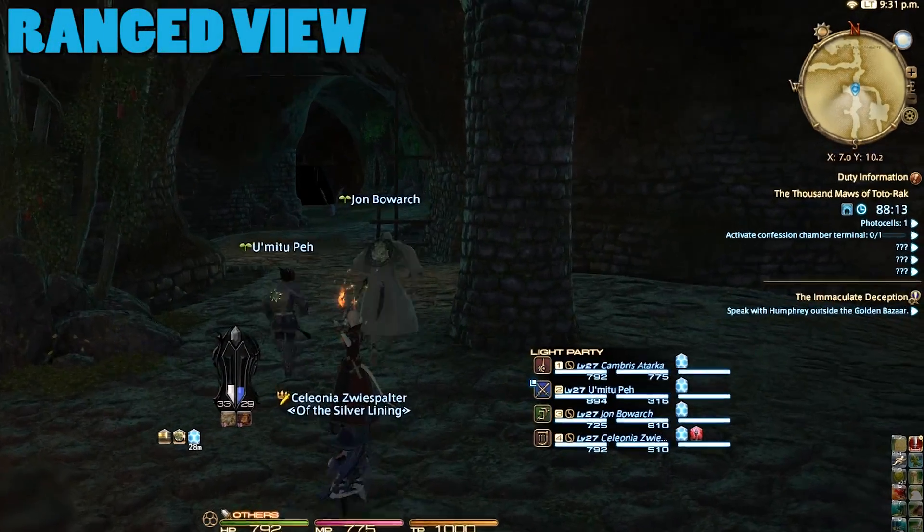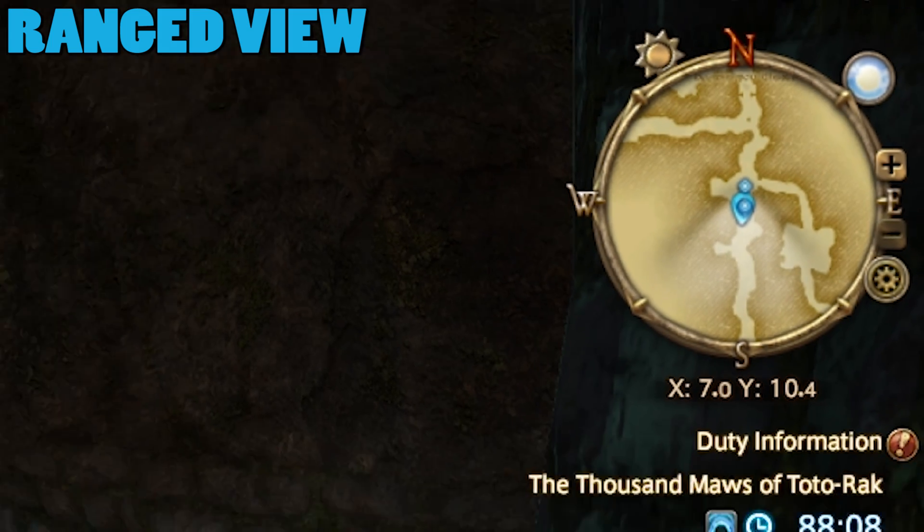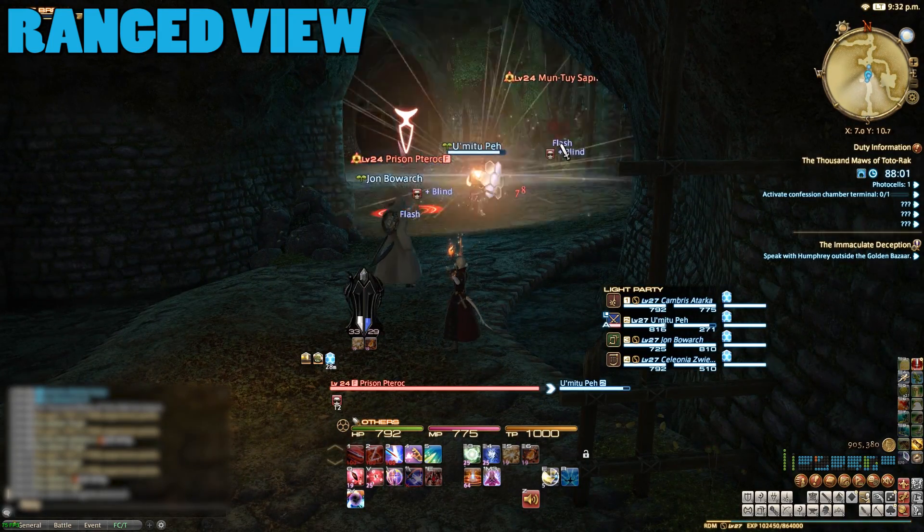It's here you'll find a fork in the road with two pathways to choose from. This 100% doesn't matter and only serves to spice things up a bit if you run this dungeon quite a lot, so pick one and keep collecting the photo cells as you make your way through.